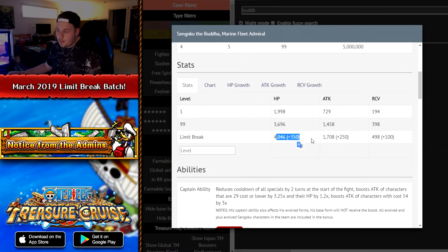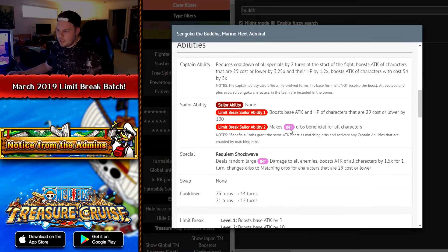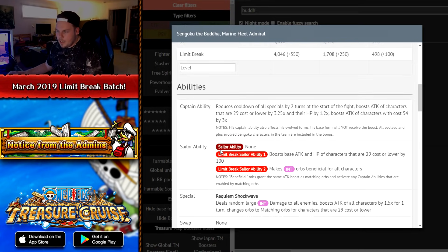With his Limit Break, Sengoku gets a lot of health, a decent attack stat, and pretty good recovery. His captain ability obviously does not change. He gets two Limit Break sailor abilities: the first boosts attack and health of characters 29-cost or lower by 100 — that's the reason why this character is as bad as he is. His secondary one makes INT orbs beneficial for all characters, which is actually pretty good.